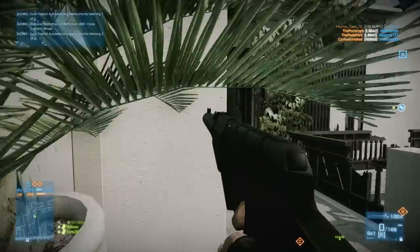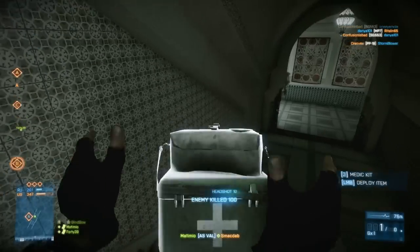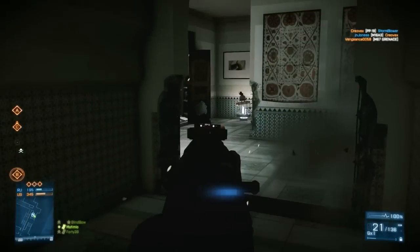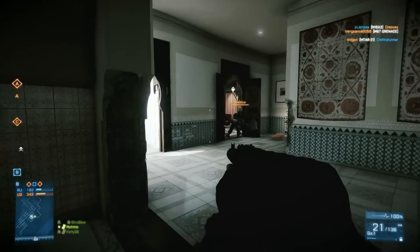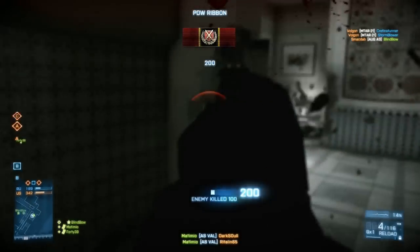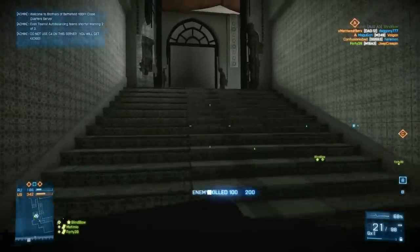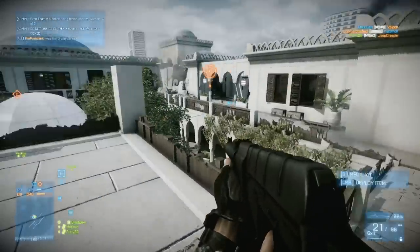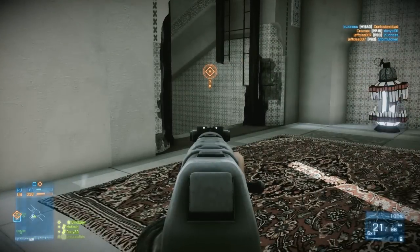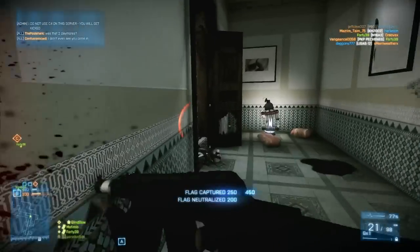If I were to improve upon this setup with attachments, I'd recommend the Cobra Sight. This weapon excels at close to medium-range engagements, and the Cobra Sight is perfect for that. I'd also use extended mags — it's pretty much a necessity. The reload time is fast if you can manage it, but it's difficult with only 20 rounds. Giving yourself a larger buffer and more killing capacity with extended mags is well worth it. Overall, the naked AS Val has its moments, but for the most part it's a pretty frustrating setup, and with the right attachments it becomes a much more viable and enjoyable experience.